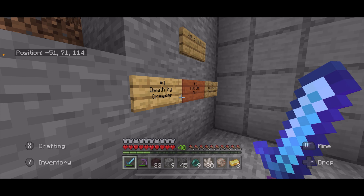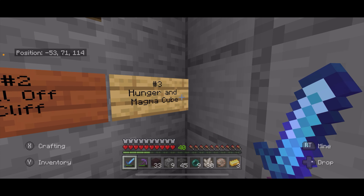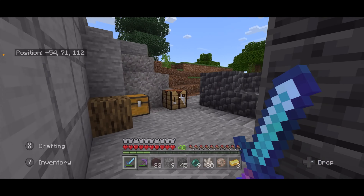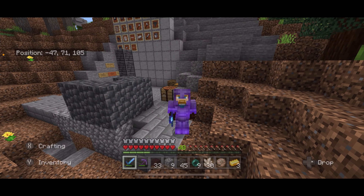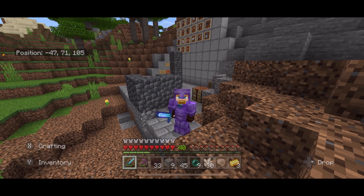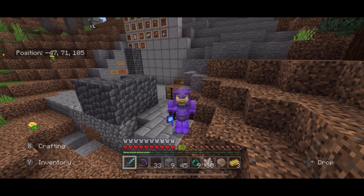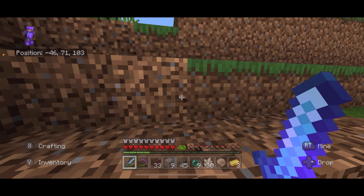Alright guys, before I get going on my build, I need to give you an update on the wall of dying. I died a third time in this world. It was terrible. I was exploring the Nether, didn't bring enough food, started dying of hunger, which means I only had half a heart left, and a magma cube hit me, and I died right at my nether portal — I was almost there. So three times. That's okay, let's get going on this bamboo farm.